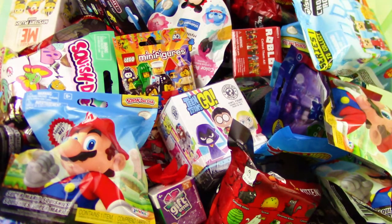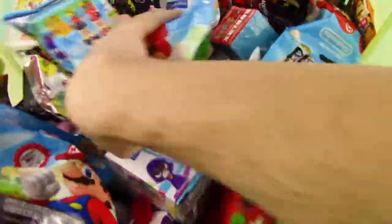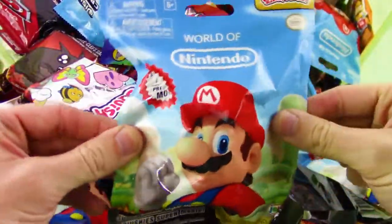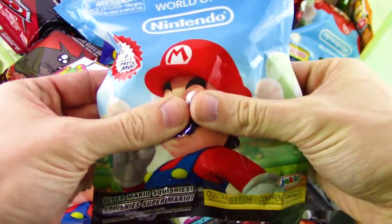There's all kinds of blind bags in here. First up, let's start off with World of Nintendo Squishylish — these are even squishy through the package, super cool.